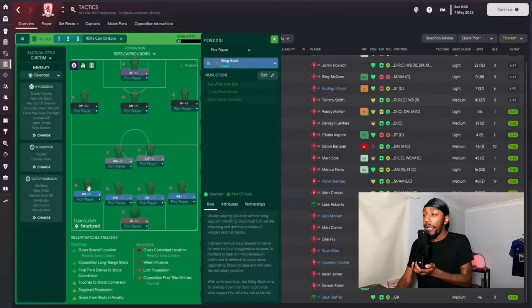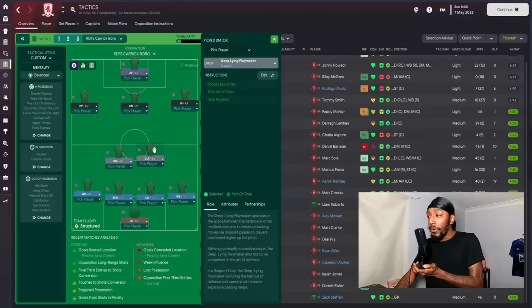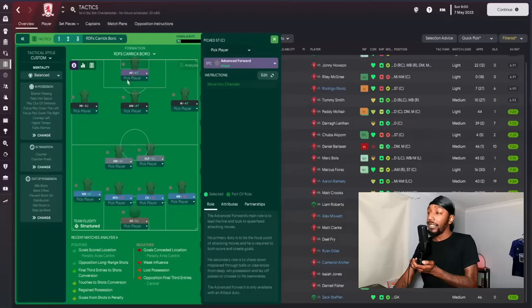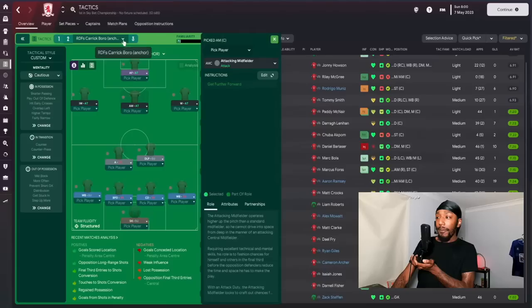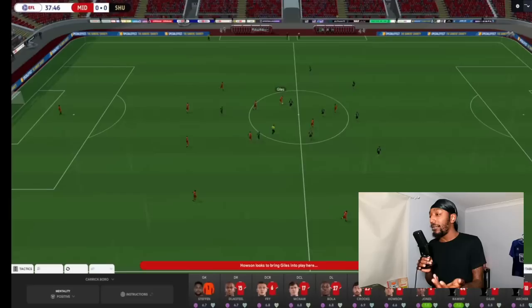The ball-playing defender will dribble more and stay wider. We have a wing-back on attack on the left and a wing-back on defend on the right — that's Tommy Smith — so he gets further forward but measures his run, mainly staying in the back three during build-up. In the double pivot we have a defensive midfielder on support and a deep-lying playmaker on support. In the attack line: inverted winger on support, attacking midfielder on attack, winger on attack on the right stretching play, and an advanced forward up top. The original used a pressing forward and shadow striker, and the away version has an anchorman.